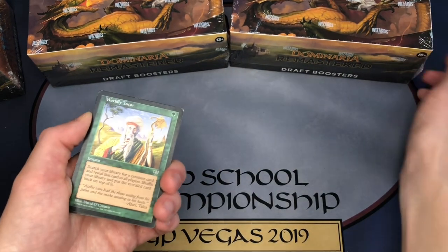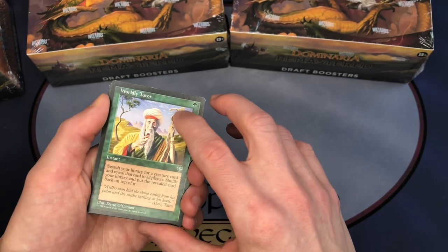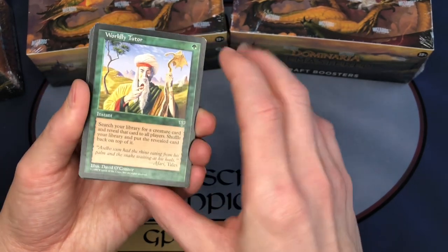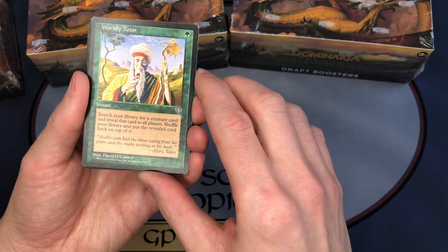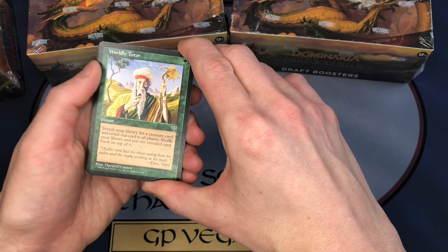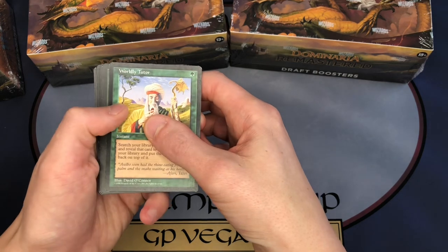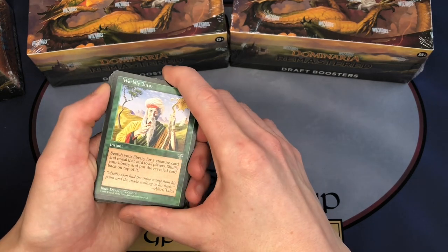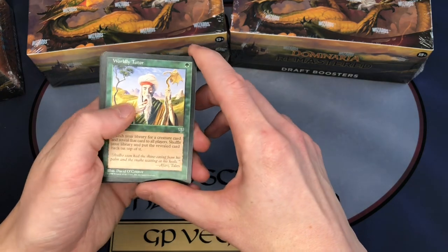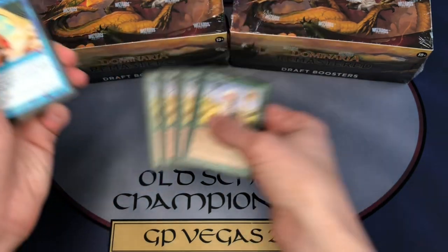The prices are similarly priced — these are all vintage cards from Mirage. This is Worldly Tutor — for one green, you search your library for a creature card and reveal it to all players, then shuffle your library and put the revealed card back on top. You have to be able to draw that card off the top before your opponent can mill cards or make you reshuffle — otherwise it kind of wastes the tutor. I bought four copies of Worldly Tutor, which were about $20 at the time.